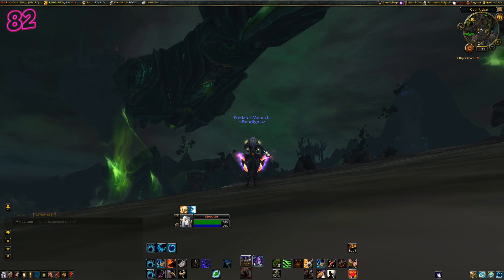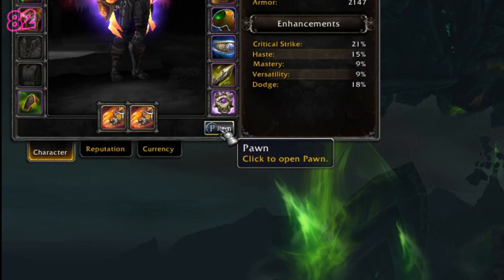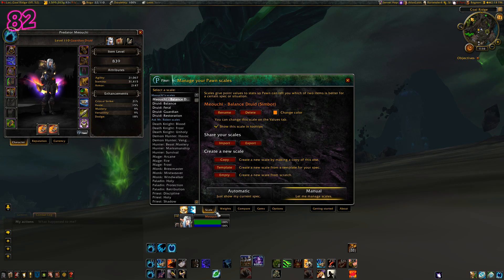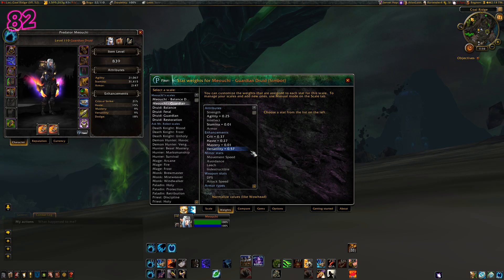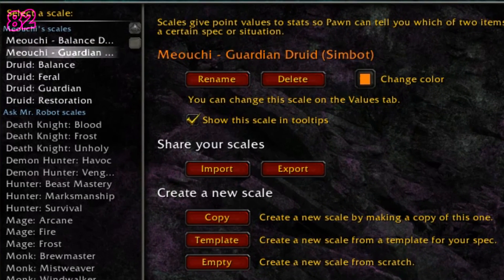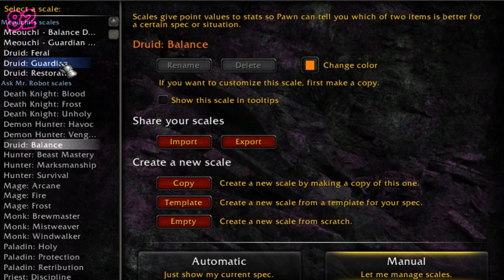Now head back to the game and press C to bring up your character tab. Below your trinkets will be a new box with Pawn written on it. Click that and then click on the Scales tab at the bottom. Set it to manual via the big button at the bottom, then click the red Import button and press Ctrl-V to paste your stat weights in. Click OK, and then you'll see on the left-hand side your profile has been added to the list. When you click on these, you'll see an option that says 'Show this scale in tooltips.' Uncheck this box for all the ones that you didn't just create, so you're left with just the important ones.